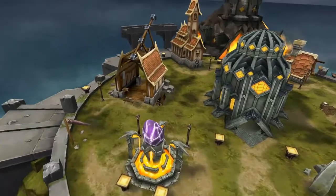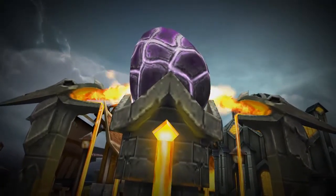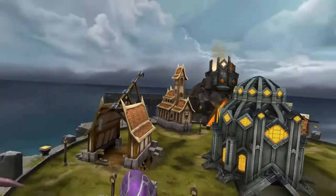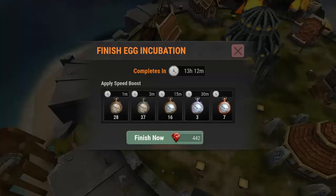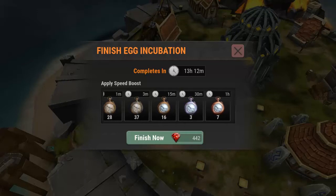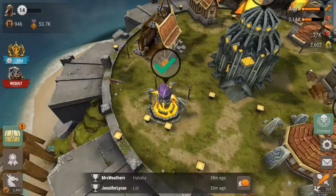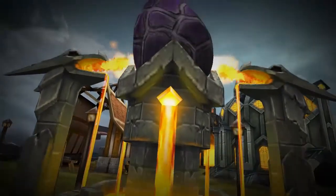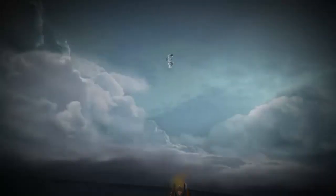Let's go incubate it. They start out at lower hours when you first start — maybe two or three hours — and as you get into rarer dragons the time increases. I've got seven-hour speed boosts and it's at 13 hours, so I'm going to use some of those. Going to do it at 160 gems, go ahead and click this one and see what this dragon is.